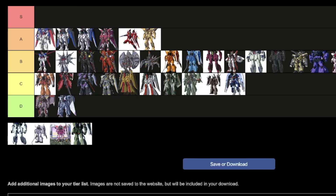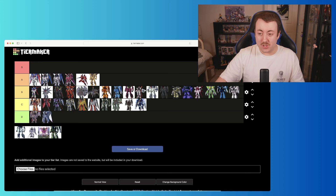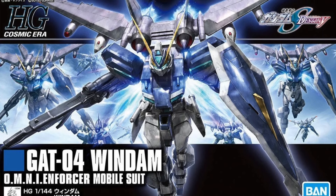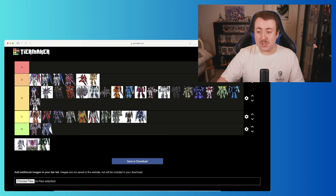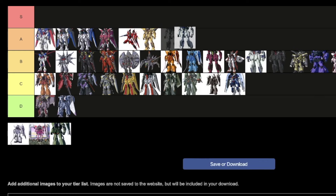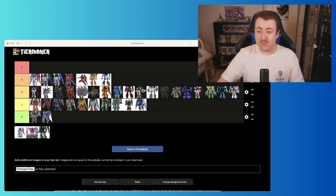Next we've got Waltfeld's custom Gaia Gundam — I completely forgot he has a custom version. I can't remember exactly how he gets hold of it, but I think the color scheme really works. I don't remember how much it was utilized in the story though, so we're going to put it just behind the standard Gaia Gundam. Then there's also Waltfeld's custom Murasame, which looks better than the normal Murasame — but it's still the Murasame, so it goes just above the standard Murasame.